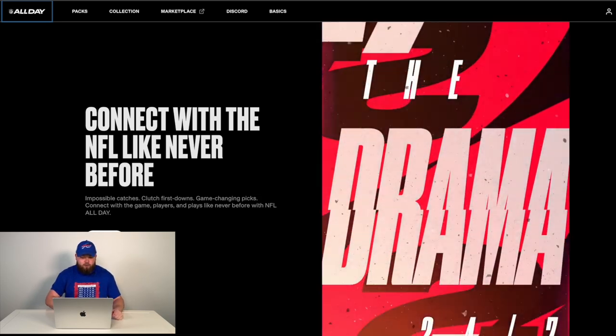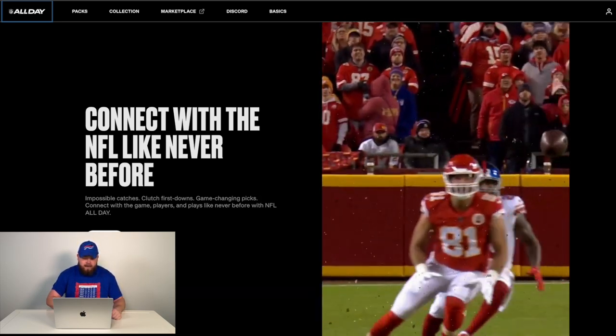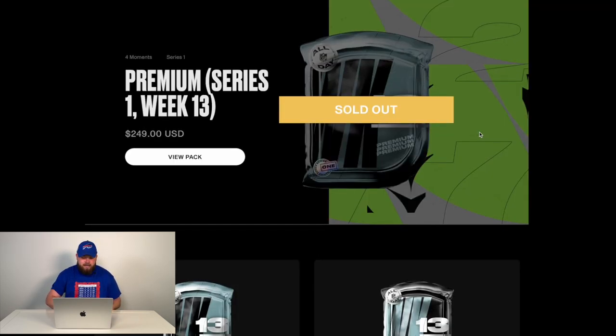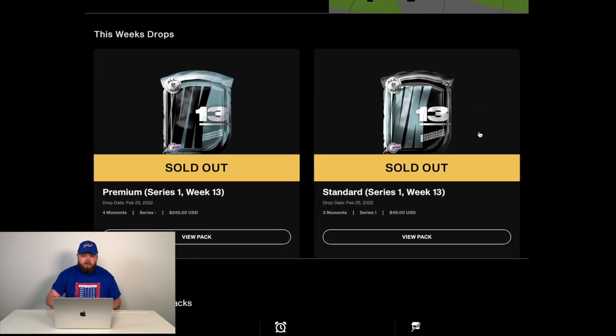So let's check out the website where it all goes down. We're at nflallday.com, and here on the main page is where you'd go to buy a pack. As you can see, it's sold out — these things sell quickly. When I bought the Standard Series 1 Week 13 pack the other day, I had to wait in a queue for over an hour. So the popularity for these is through the roof. I was able to get through and bought a pack.